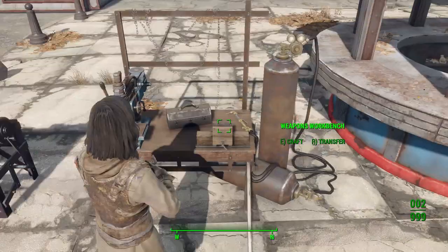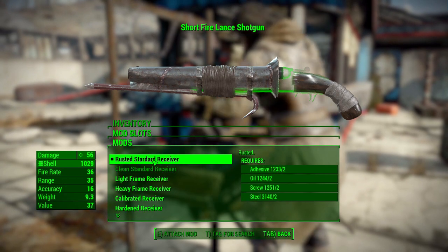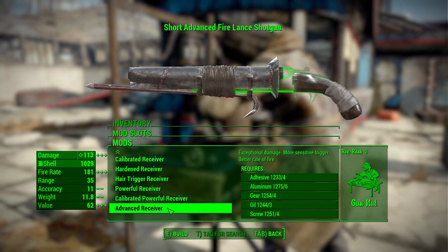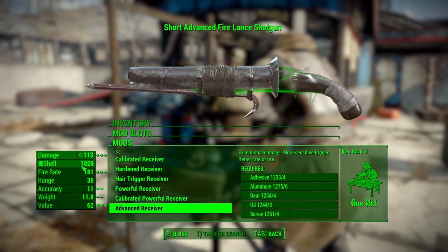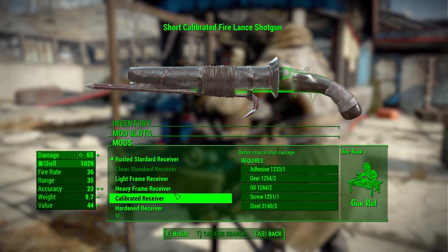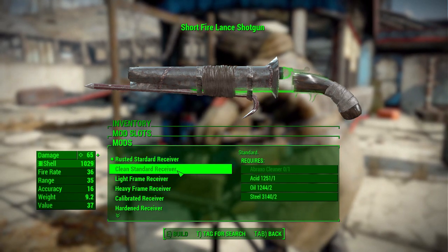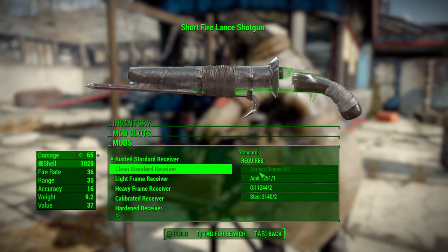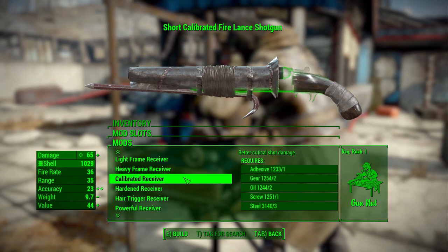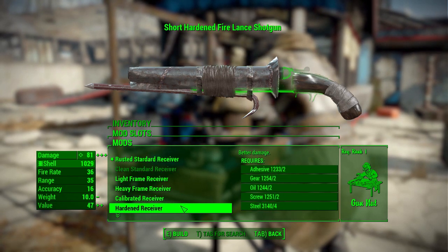Let's head over to the weapon workbench and look at the Fire Lance Shotgun. In the receiver category we have pretty typical options — standard, light, heavy, calibrated, and so on. With the advanced receiver you can get the damage up to around 113. There's also a clean standard receiver option where you can literally clean it with Abraxo Cleaner, giving you a shiny gun, though you'll have to stick with standard if you want it clean.